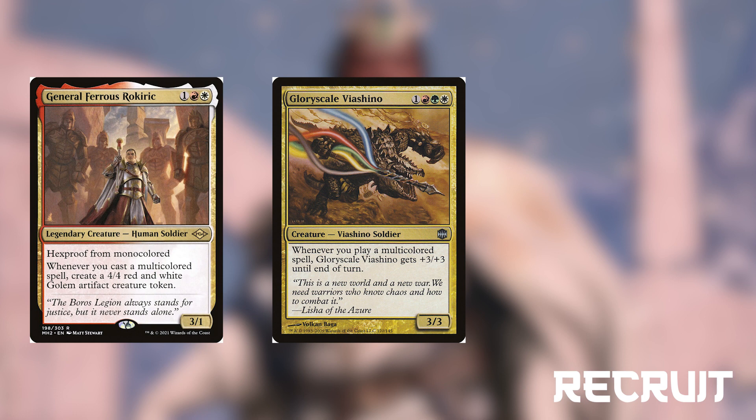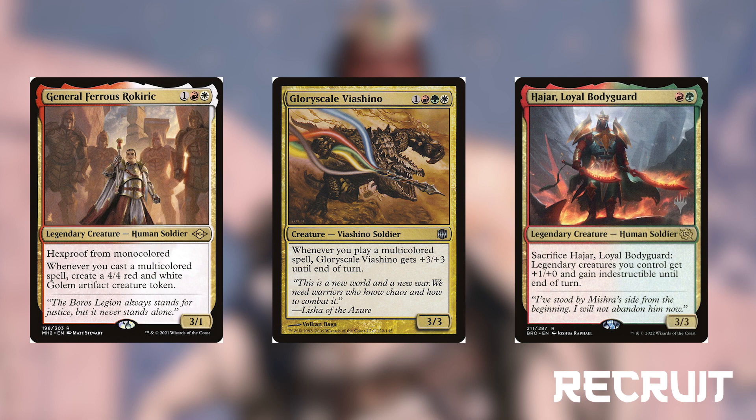Glorious Scale Viachano is a 3-3 Viachano soldier for 1 red-green-white that gets +3/+3 whenever we cast a multicolored spell. We can typically expect to cast at least one a turn, making this a 6-6 at minimum. Hyar, loyal bodyguard, is a 3-3 human soldier for red-green. We can sacrifice him to make our creatures indestructible until end of turn. This can be helpful to protect us from a board wipe, or if we swing out and realize all of our creatures are about to die, we can make them stronger and unable to be destroyed.